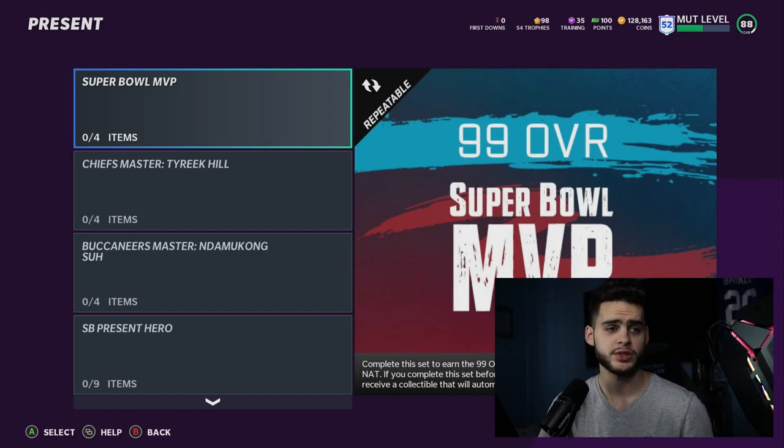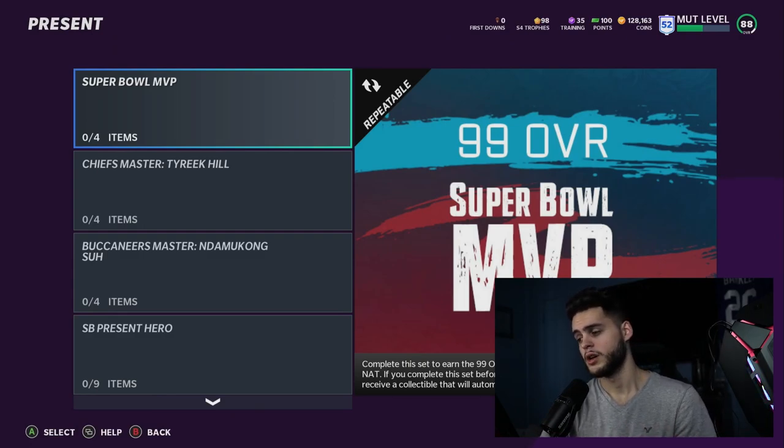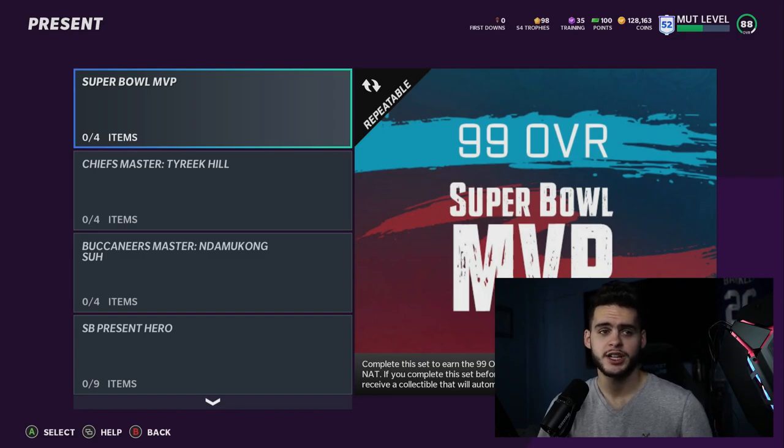This is interesting — you get a 99 overall player, which is going to be the first 99 overall in Madden, right off the rip. And more than likely it can be powered up further. It's going to be a fun set, but fun doesn't always mean it's worthwhile for every team, so that's what we're going to go through. Complete this set to earn the 99 overall Super Bowl MVP and get all four Masters back.